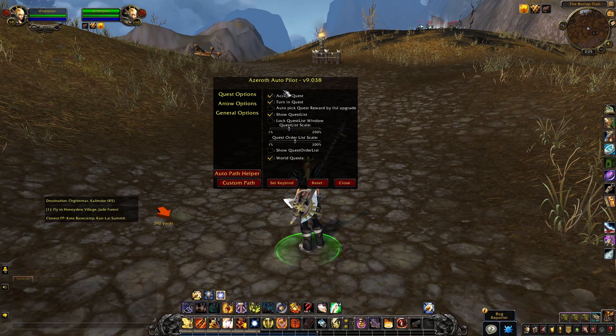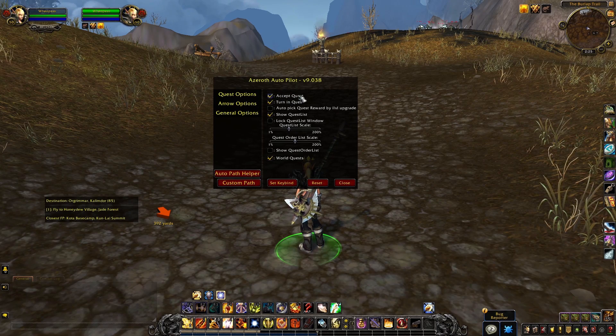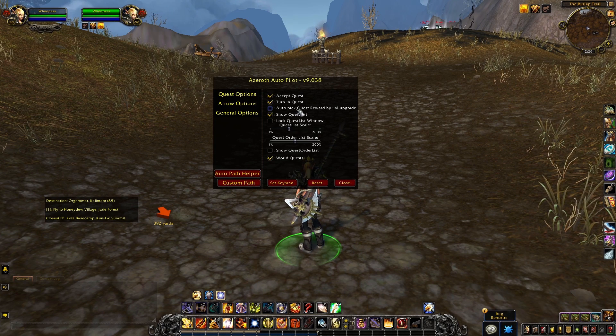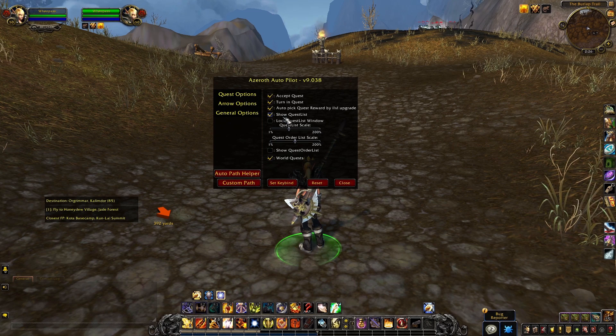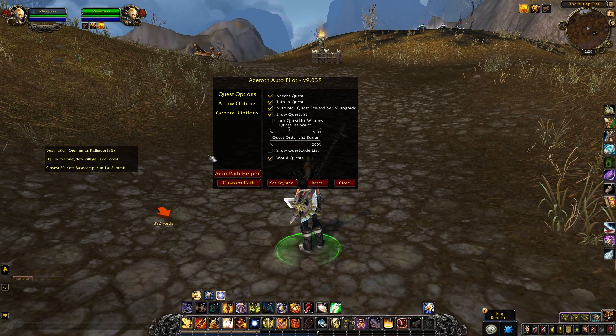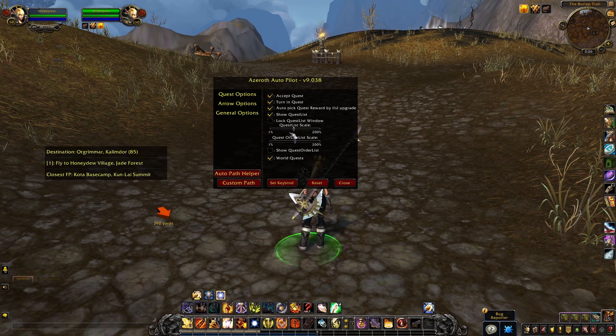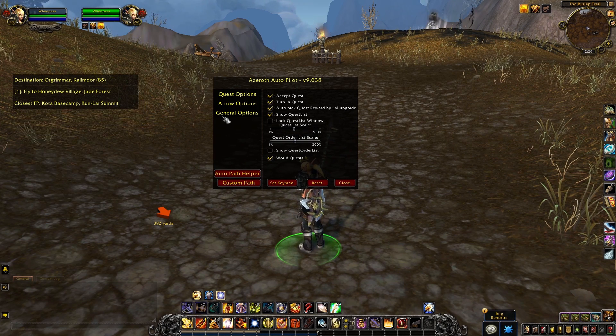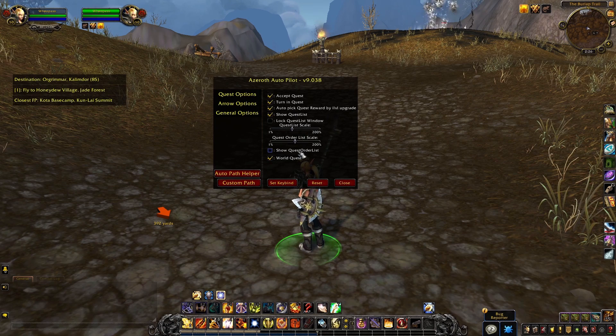Here's a look at some of the options it can give you: accept quests, turn in quests, auto pick quest reward by item level upgrade. There's also show quest list — I guess that's this thing here — lock the window, or change the window size. Let's have it about that big over there. And sort quest order.